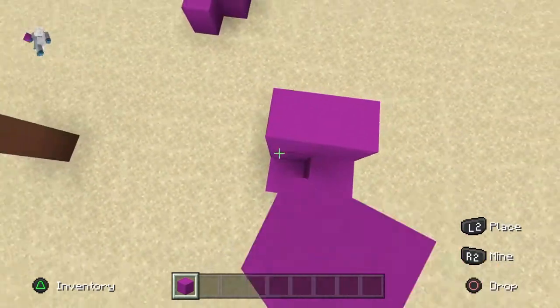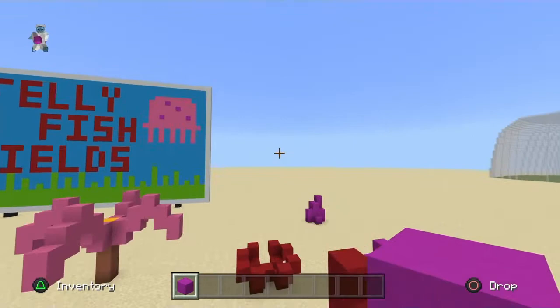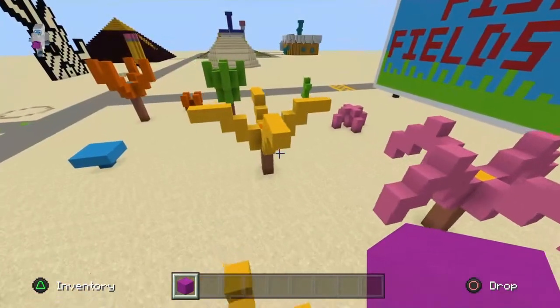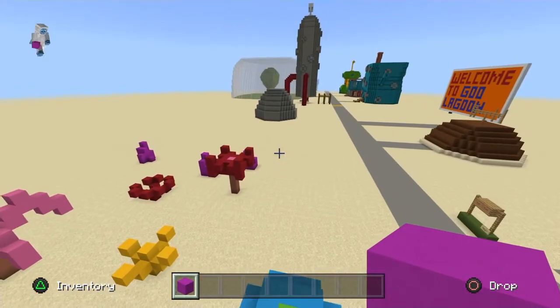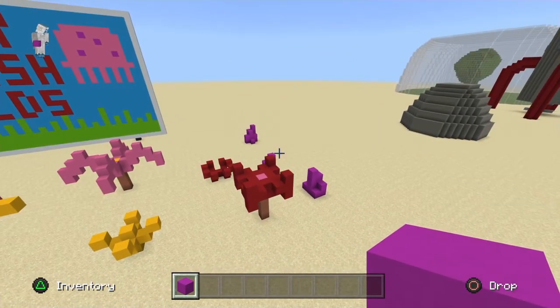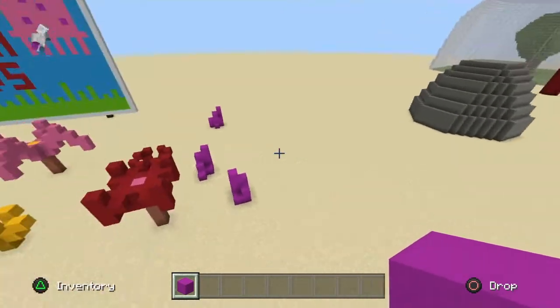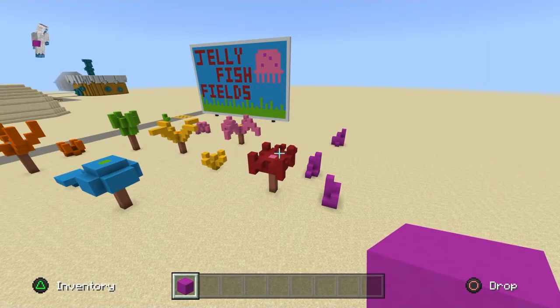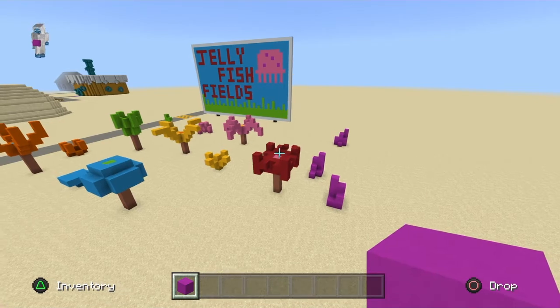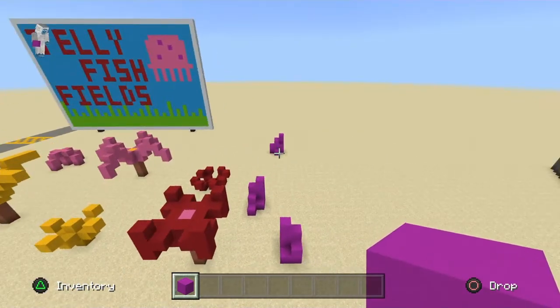Also, when you are doing your Bikini Bottom build, the reason I'm showing you all of these trees, blocks, and rocks is so that when you see some empty space and don't know what to put in between those trees, you can fill it up with these rocks. It will look more colorful and will fill up the place. I hope you liked the video — see you next time!